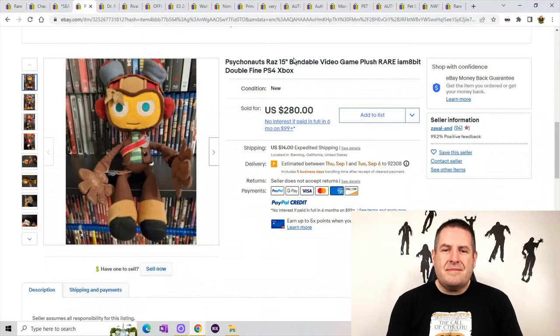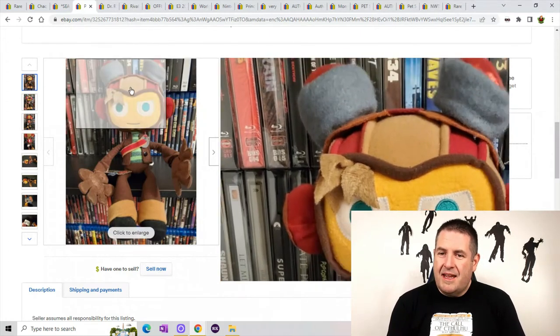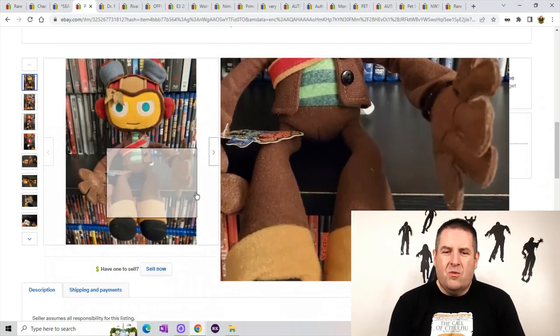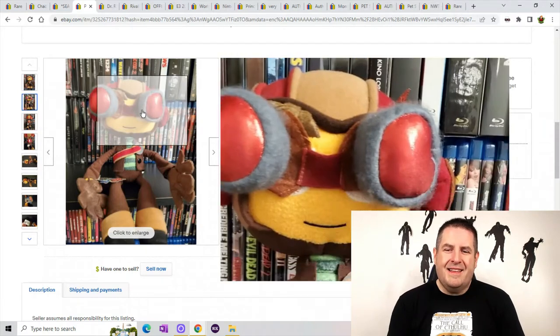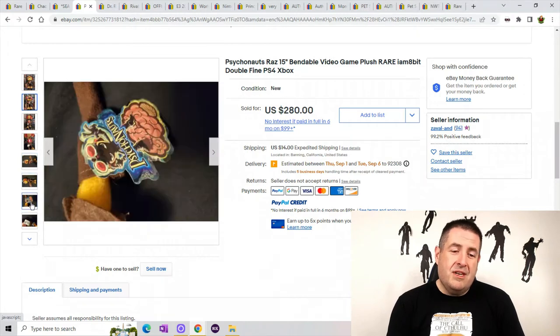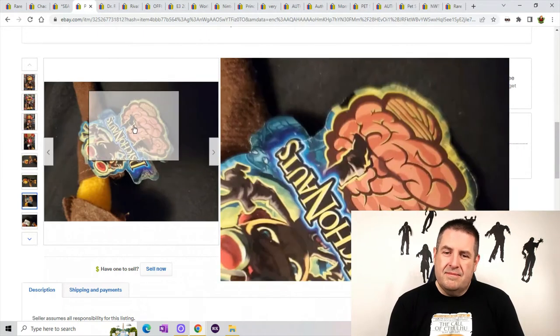Number 17 is Psychonauts Raz. Psychonauts 2 just came out, so that probably pushed this guy up in the price bracket. He is a bendable 15-inch video game plush. You can see he's in his Psychonaut garb — it's a really weird game if you haven't played it, but he's got his glasses on. It's a really crazy game — check it out if you haven't played it. He sold for $280 plus $14 shipping.